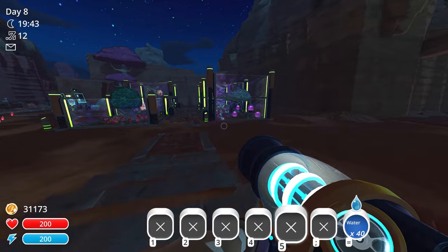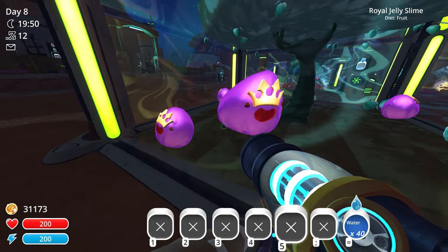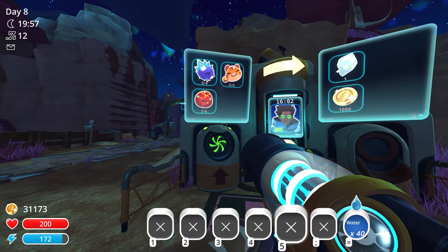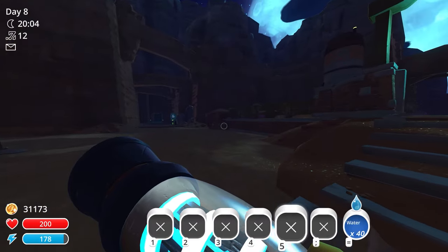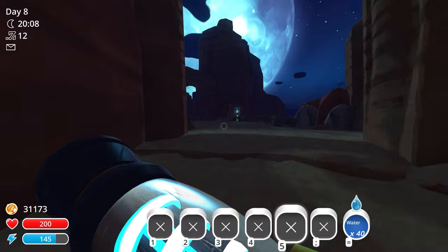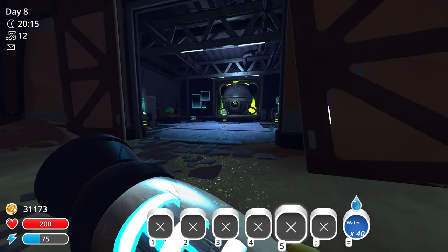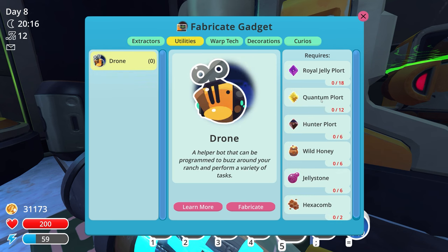We got 10 cheese slimes - way more than we need! The honey slimes all have big gaping mouths so they don't need to eat right now. For Victor's mission we need six boom slimes, four crystal slimes, and four tabby slimes - that should be easy. Also checking slime science: for a drone we need 18 royal jelly plorts. For a pink teleporter we need sparkly plorts and deep brine, so we need the extractor machines.